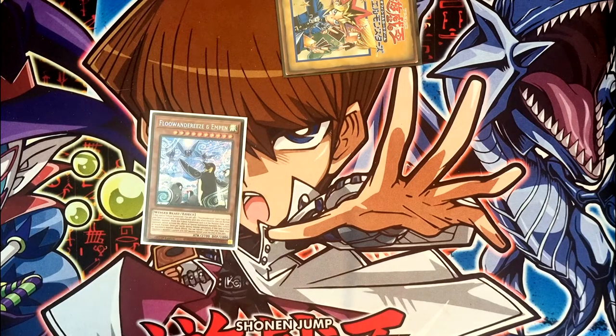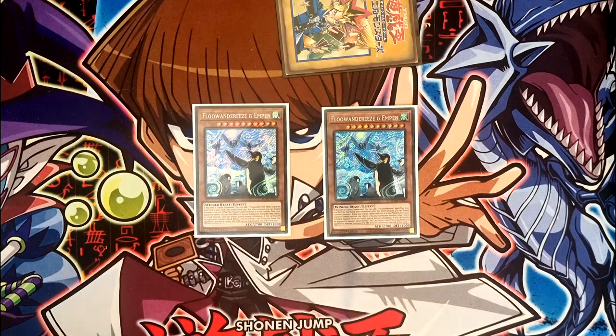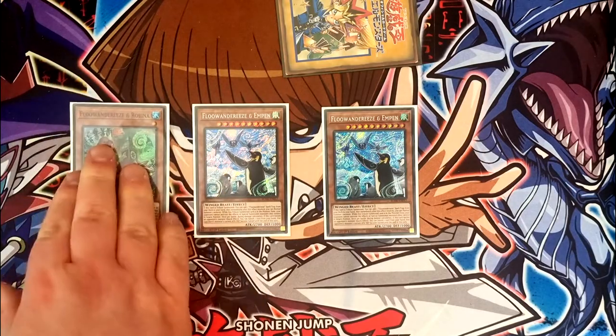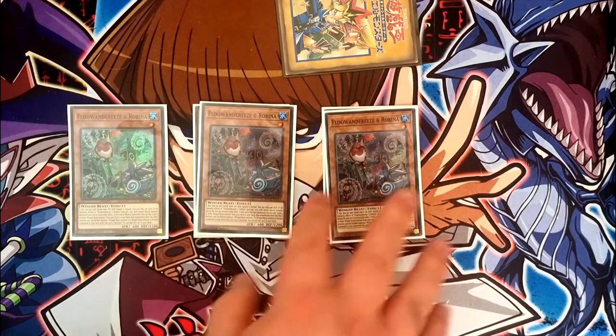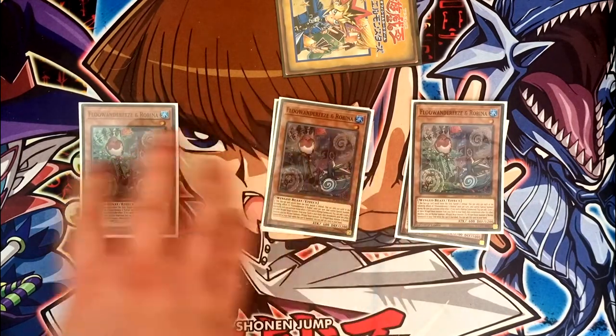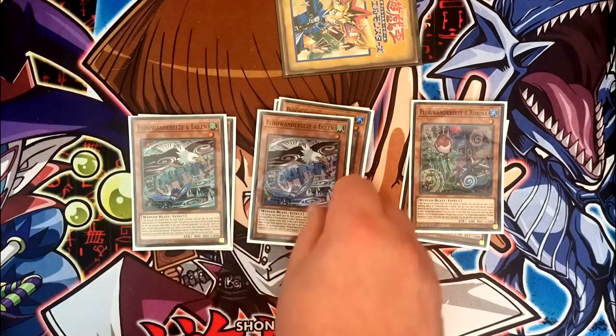We start off with double copies of Empen. Some people play one copy, but I don't like finding myself in a situation where I can't resolve Eglan and have the extra levels available. Triple copies of Rubina — that's probably the one you want to see more than anything else. Triple copies of Eglan — it searches the big ones, not much to say on that front.